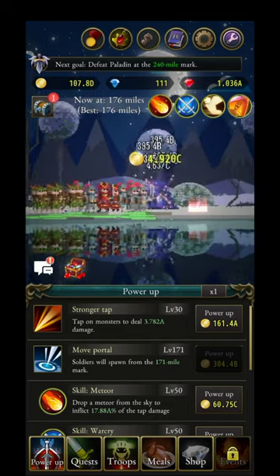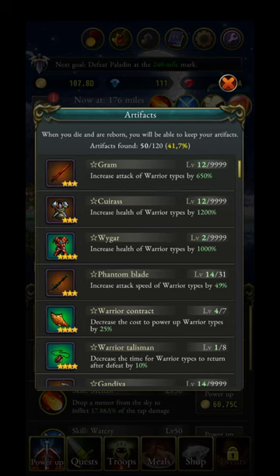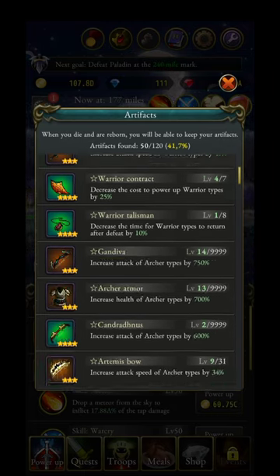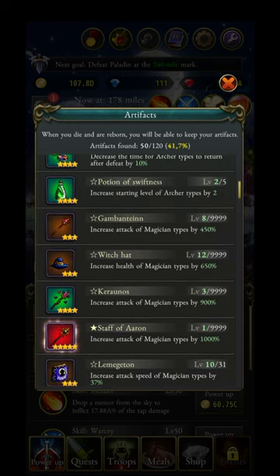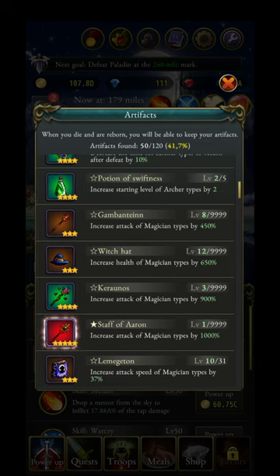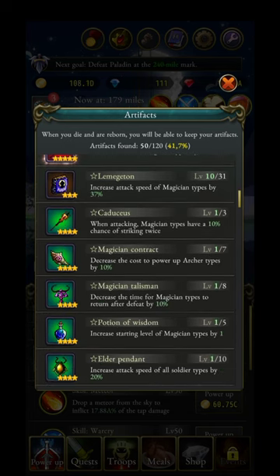You're going to use a lot of relics. Over here in artifacts — 50 out of 120 — every artifact has different levels. You'll be able to increase stats like attack, health, speed, and different kinds of buffs for different troop types that you can hire.